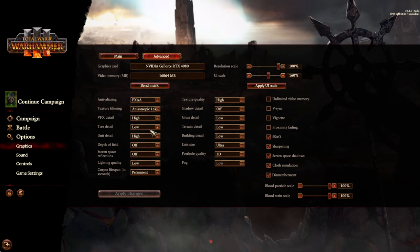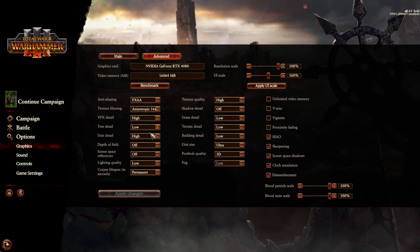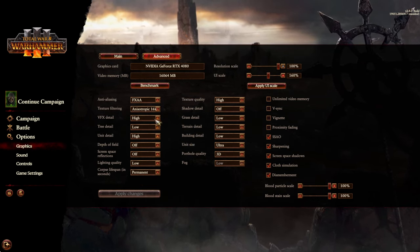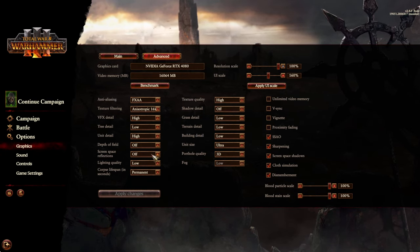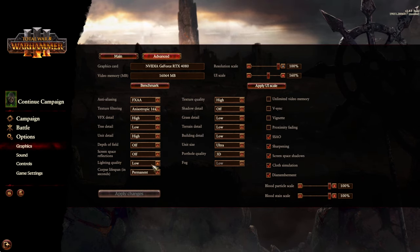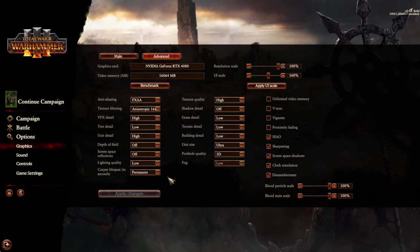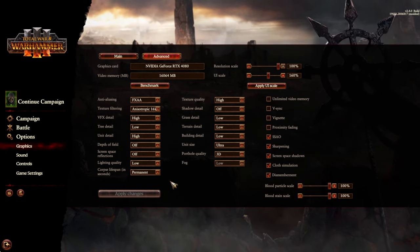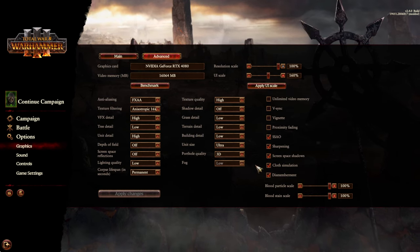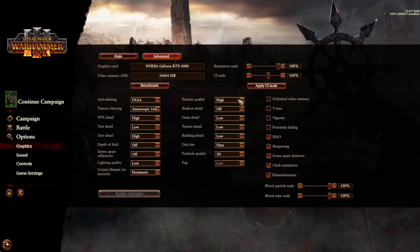Tea tree texture is on low because I don't really care. Unit detail is going to affect your VFX and everything because it's your barrel. Depth of field I don't really like. Screen-space reflections I don't really care about. Light quality doesn't really matter. Corpse permadeath I kind of like, but I had to turn it off on my old graphics card because it was pretty draining on the system keeping all the corpses in place.